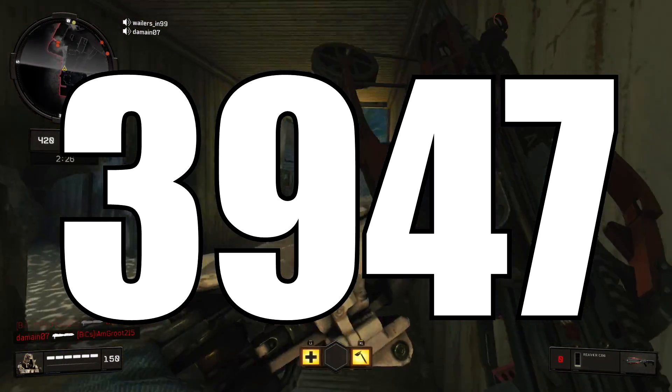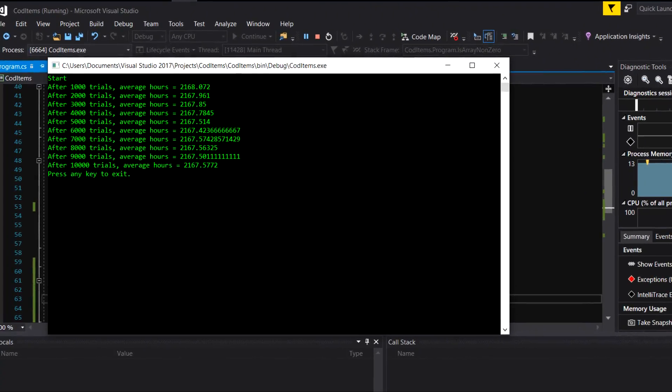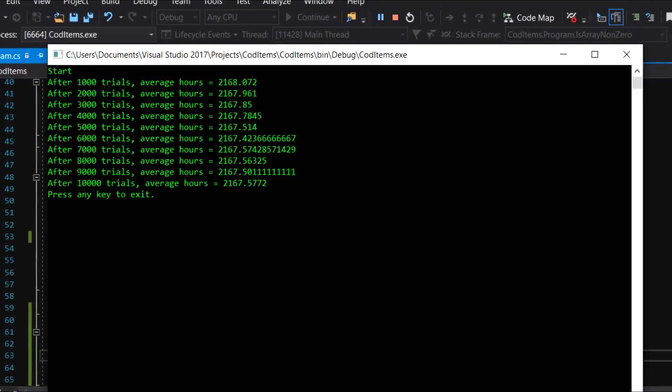That is the absolute worst-case scenario. But figuring out the average isn't as simple as picking the number in the middle — there's a calculation involved that's way over my head. Luckily, a friend of mine who's a computer engineer suggested that instead of a formula, we run simulations to find the average. He ran 10,000 simulations, as you can see on screen, and found the average number of cases you'd have to open to get every single item in the game.